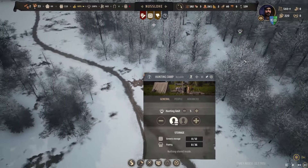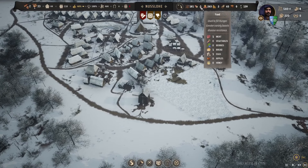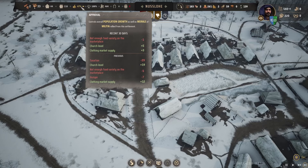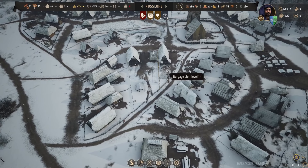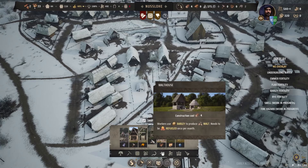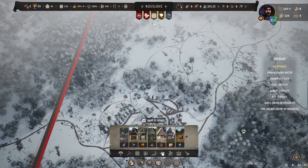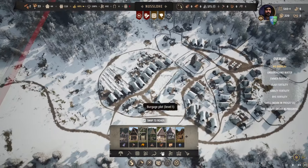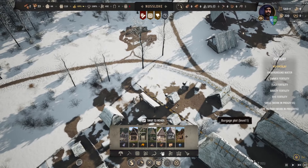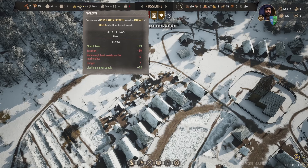The hunting camp - I'll put that down to two for a little more food. Approval is going up - it's 47%, come on a little bit higher and we should be good. Need to get that malt house up, which I can now with enough timber. We'll put it up here. We were going to expand over this way so I'm not thrilled about the malt house being there but it has to be there for now.